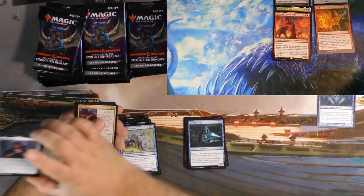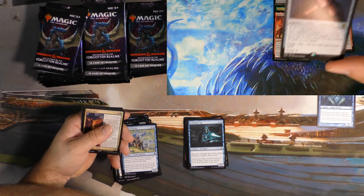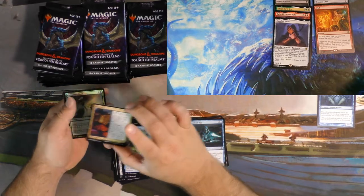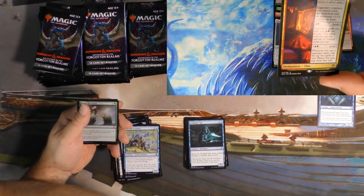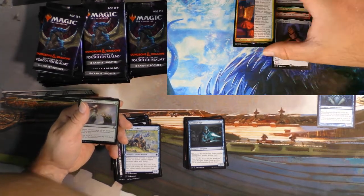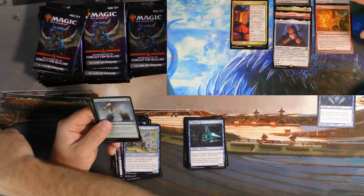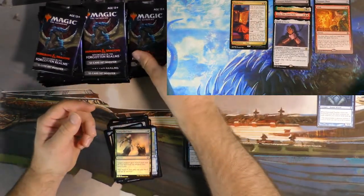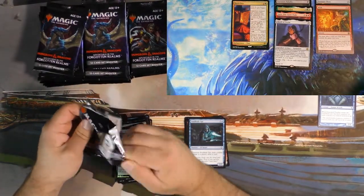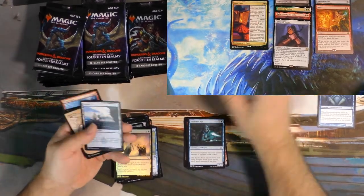Hand of Vecna — I have opened six of these now and no other components of Vecna, so not looking good for our boy to return. And then we got a Bard Class. I'm a big fan of the classes. A little extra sauce in Commander, lets you do a couple more things — anything to make the game more interesting. I like the classes. And if they get too annoying, you just blow them up.